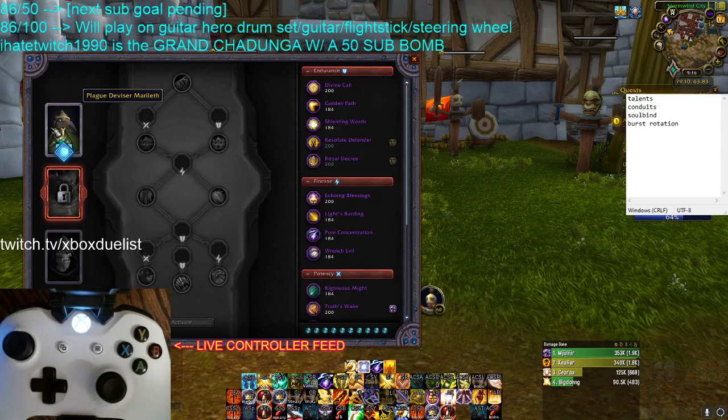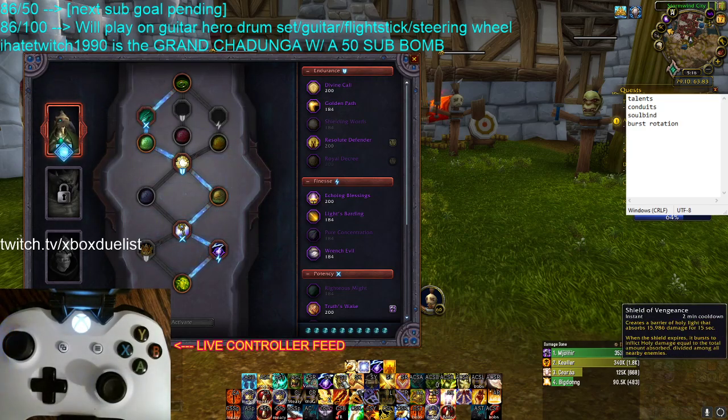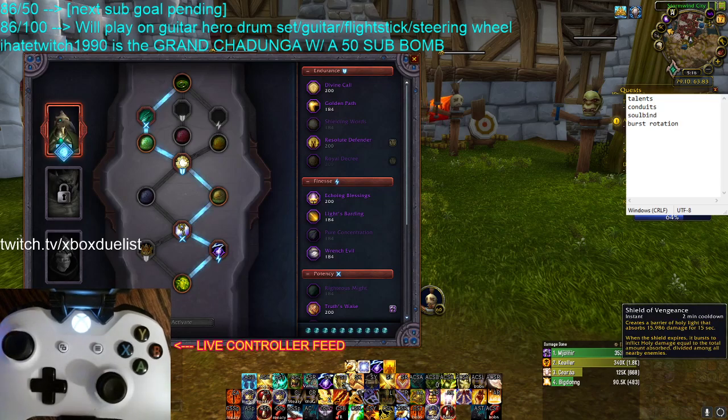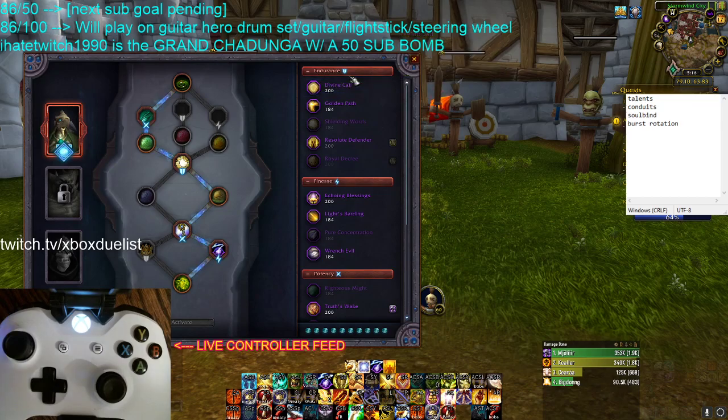Right now, Marilith — giving this Absorb Shield every 30 seconds — it's massive. It typically equates to your Avenger Shield or your Shield of Vengeance healing over the course of a match. If you wanted to chalk it up, just imagine that your Shield of Vengeance heals you twice as hard. Every time at the end of a game I check it, it's right there with Avenger Shield. It's a very good ability — it lets you greed a lot too.